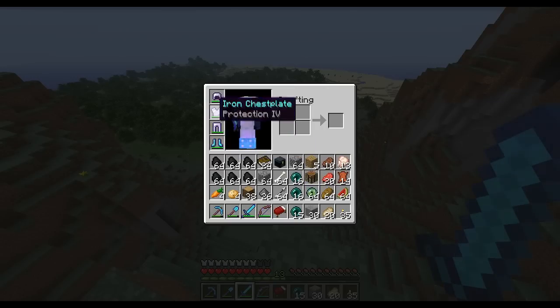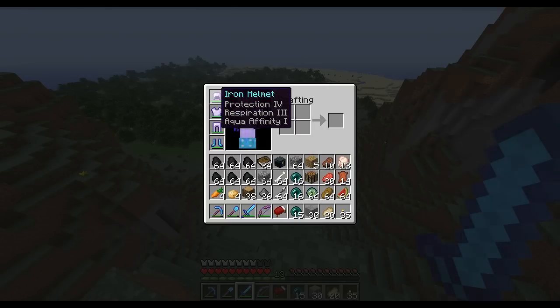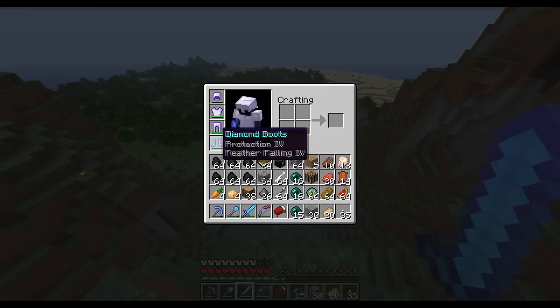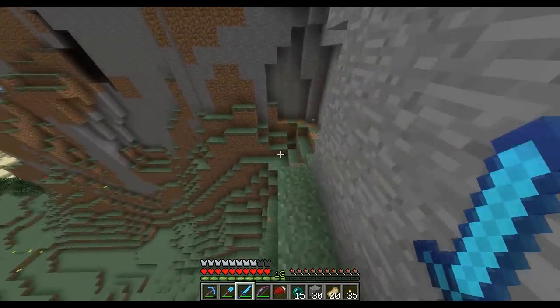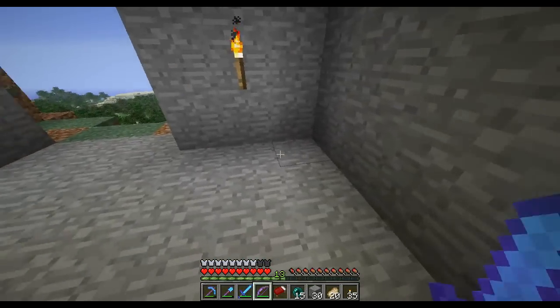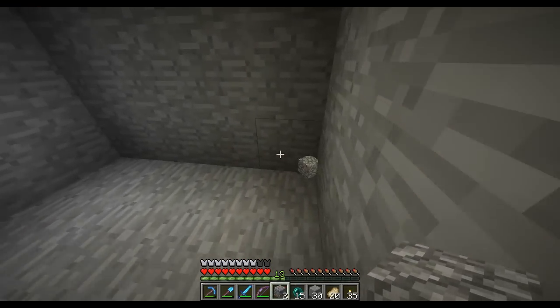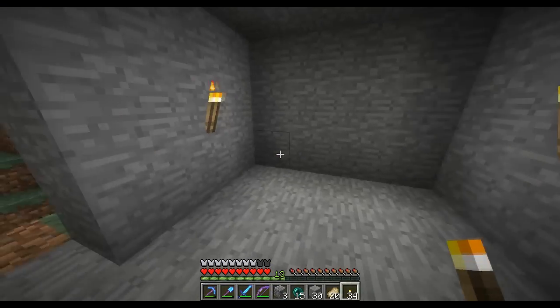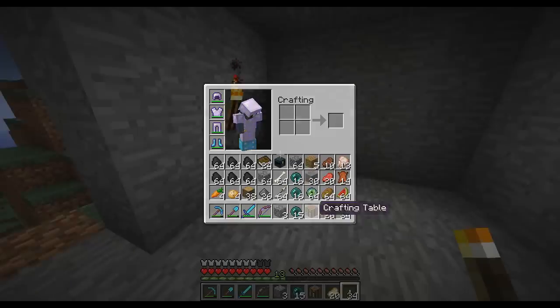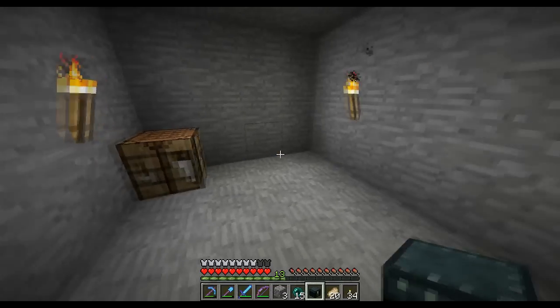I'm pretty far along. Before I left I enchanted all this gear — I love what I got. And I have my valuables in my ender chest. So yeah, we just came here, let's set up. Let's collect this, get a workbench down, and get my ender chest out.